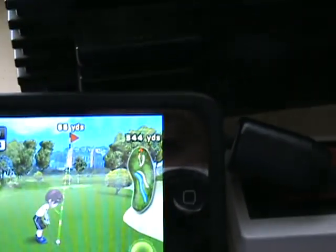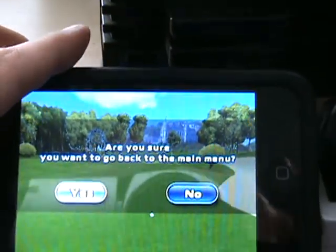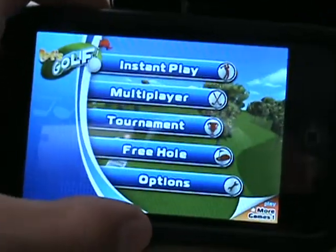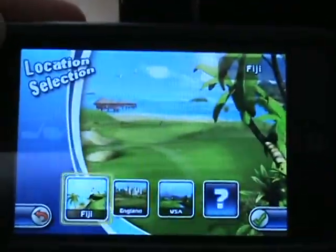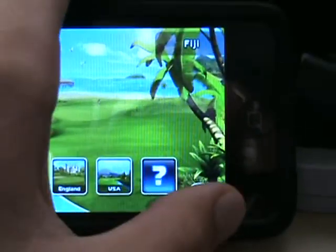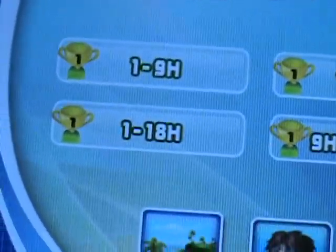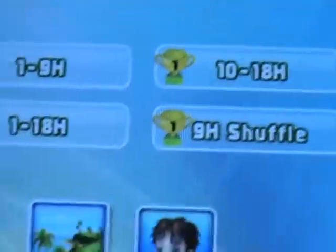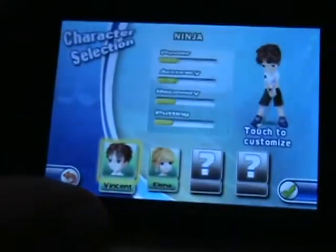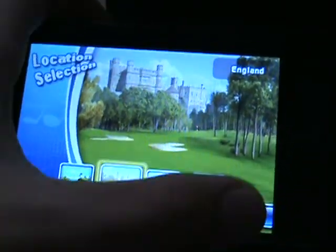Back at the main menu — there are four courses: Fiji, England, USA, and Scotland, though I haven't unlocked Scotland yet. In tournament mode, you earn trophies based on performance. I've earned gold for the first nine, all 18, and nine-hole shuffle on some courses, and unlocked clothing that gives power-ups.